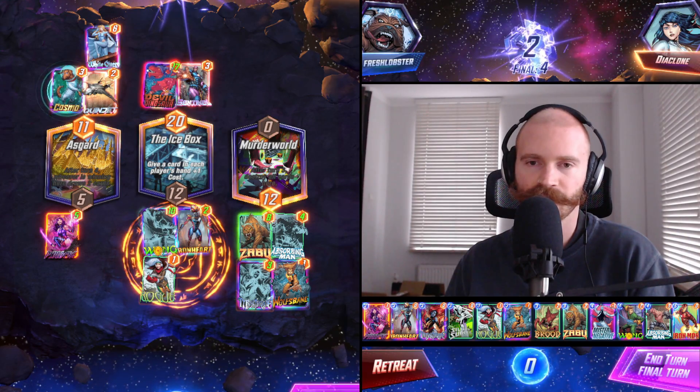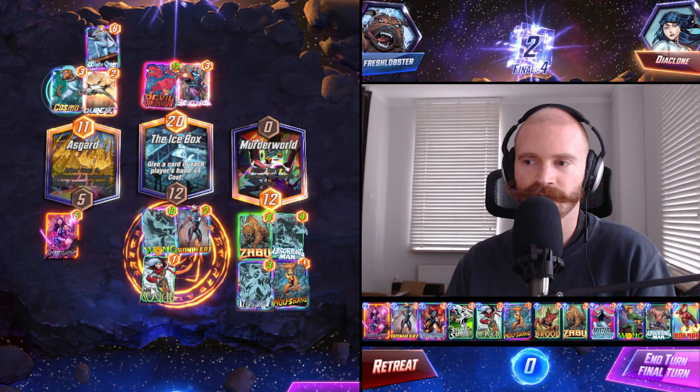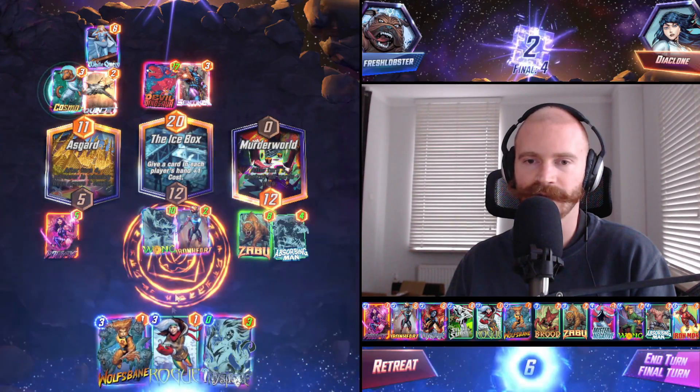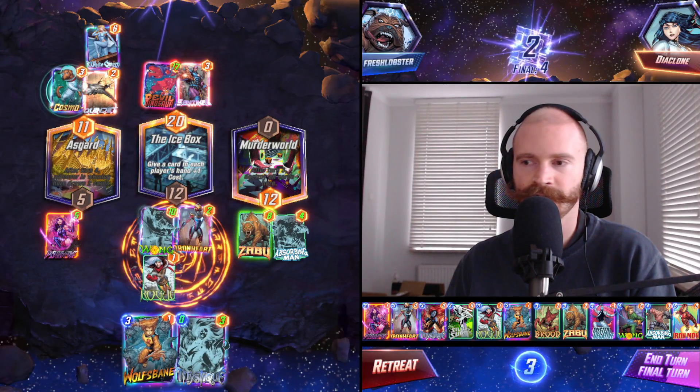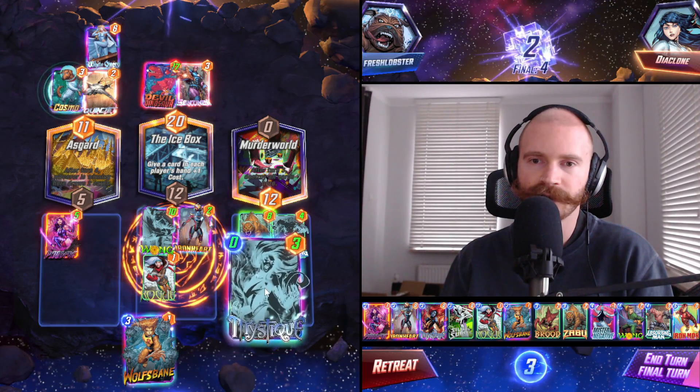Could also Mystique Middle, just in case. Rogue copying Mystique — that works. Wolfsbane Middle. Yeah, my opponent also only has 6 power and they're unlikely to invest more.